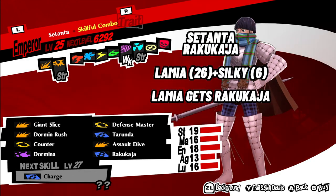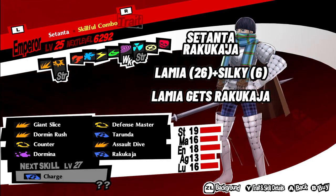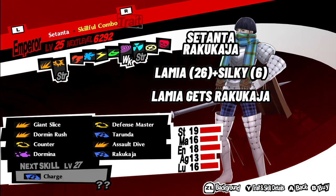5. Sitanta with Rakukaja. Use Lamia level 26 plus Silky level 6. Lamia has Rakukaja, so you'll need to be level 26 before you can do this fusion.